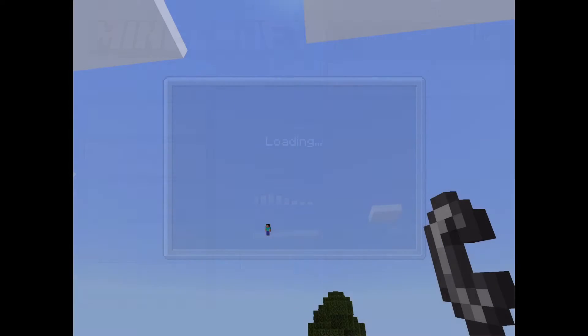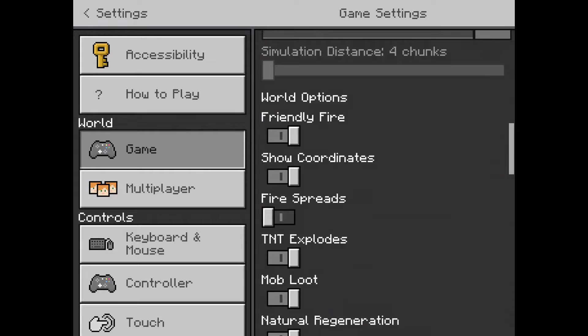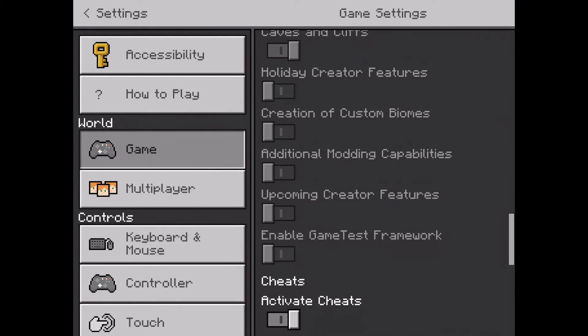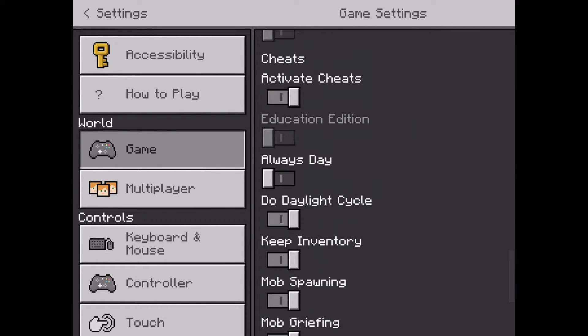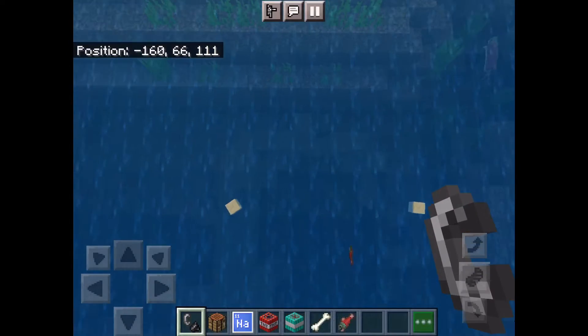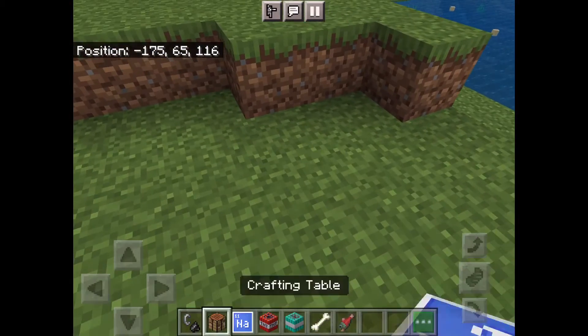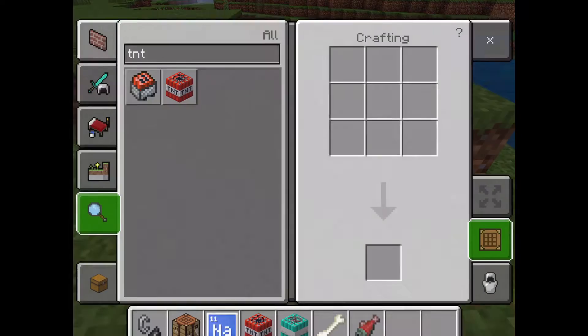First, go to your settings and then scroll down until you find Education Edition. Turn that on, and then you'll get sodium.